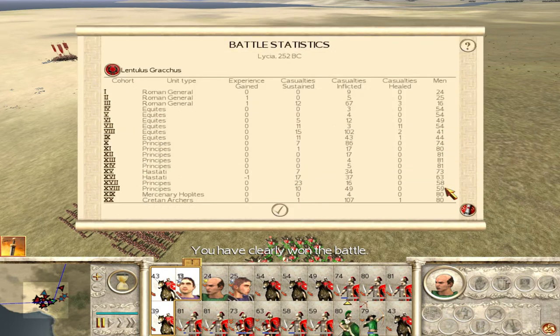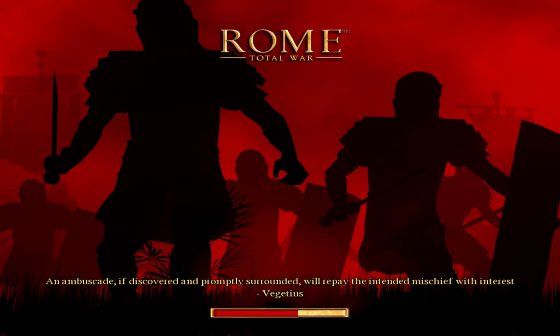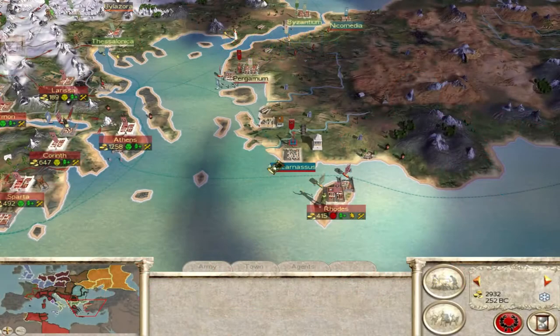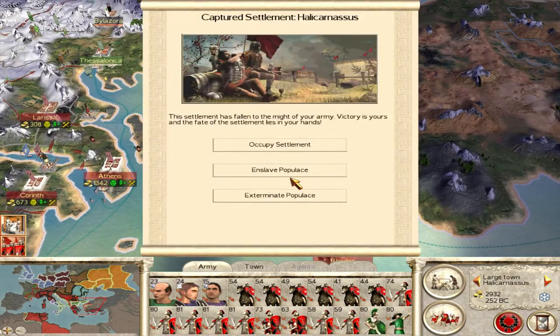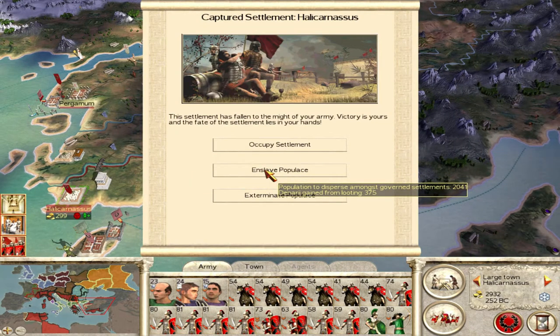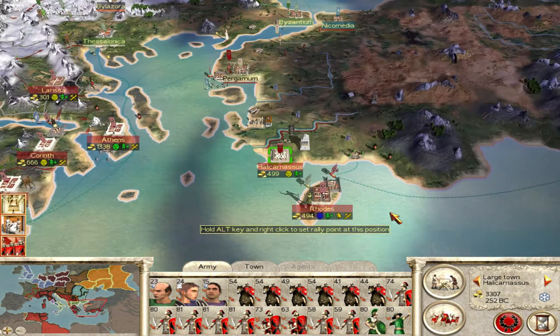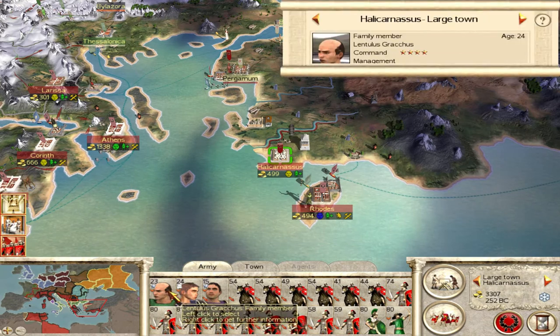Who did we lose? Mainly Hastati — and a few Equites, though they're the ones who have mainly been healed. A few Hastati like these Principes lost 23, I assume from the chariots. We actually did amazingly well against the chariots considering. Probably because we kept our general reasonably close by. Now do we have enough movement? Yes, just enough. It's only a large town but it's unhappy, so keep going with the enslavement. He's got a slave trader now — not ideal.